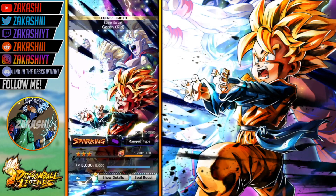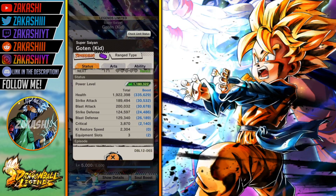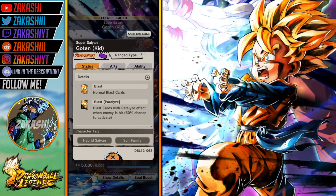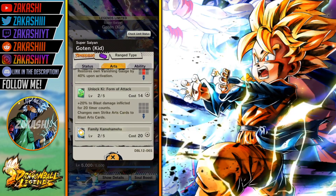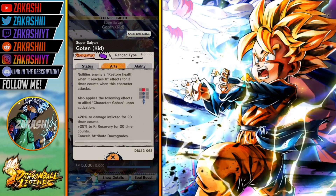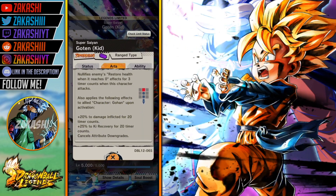Let's get into what he's got on his kit. He's ranged type, purple. Strike attack is very low but his blast attack is where it comes in, and his defenses are horrible. He carries two blast arts, he's from the movies. He has a blast arts that has a 50% chance to inflict paralyze, which is neat. His special move is a Super Kamehameha — it deals major impact damage and restores own vanishing gauge by 40.